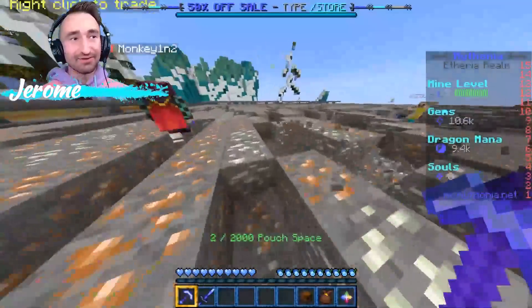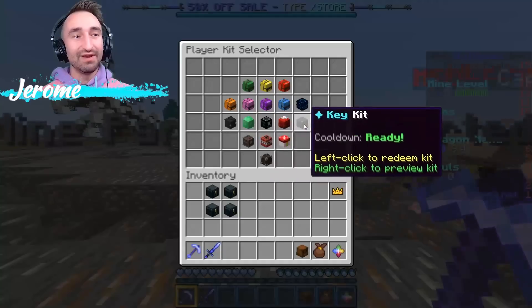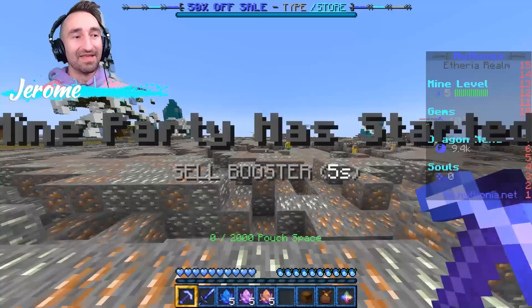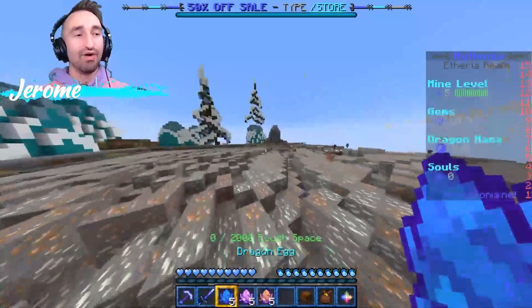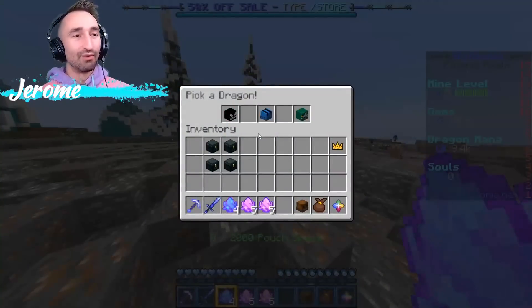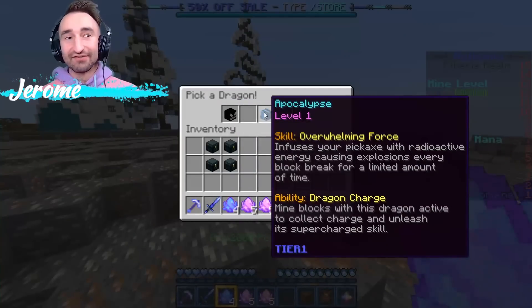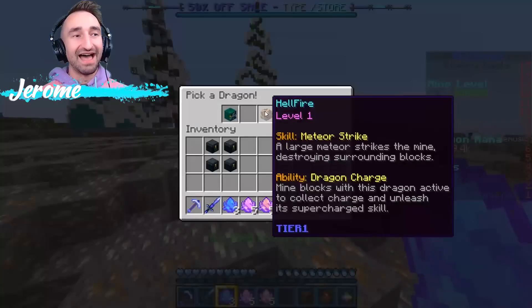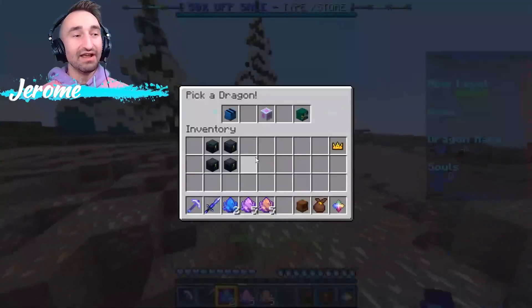I have something I want to show you all real quick. Because dragons are so important to this game, we actually have our own kit here. Do slash kits and there's a dragon kit — that gives me a bunch of dragon eggs. I'm going to open these up and equip the dragons because they're going to help us out in mining so much. Starting off with the basic level eggs, we can roll one of those. There's the Atlantean, Apocalypse, and Toxic.